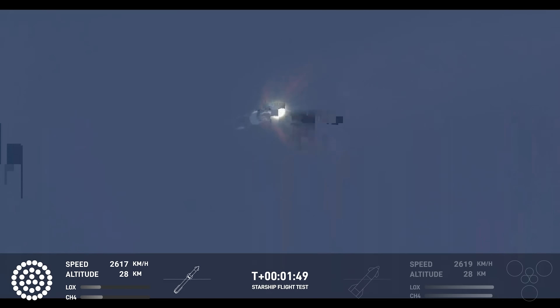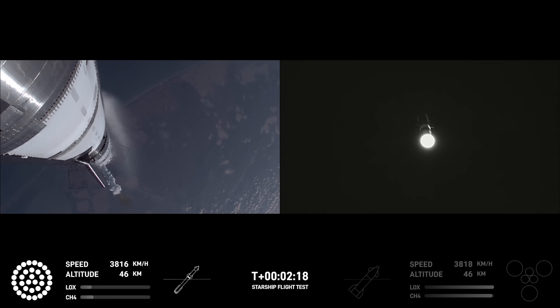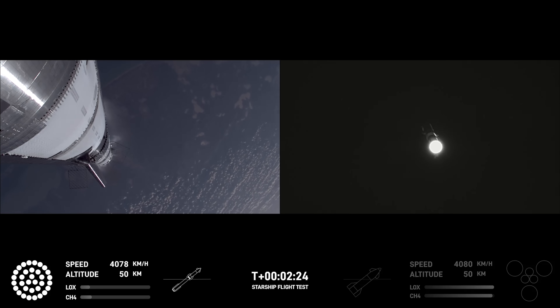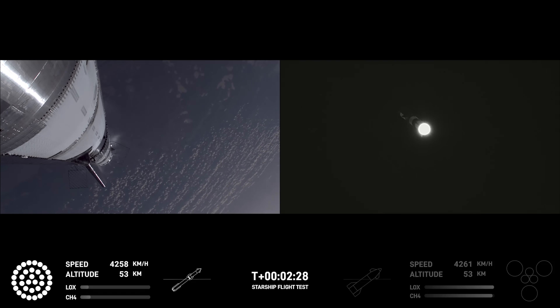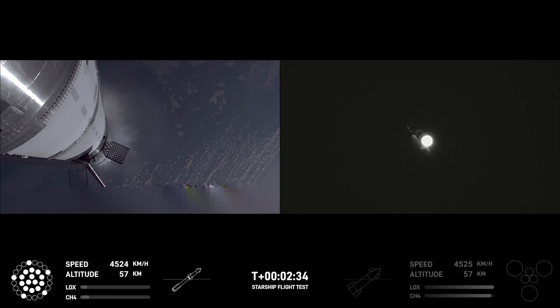We'll see all but those three center engines shut down on booster. We're hearing the initial call that we are go for booster catch back here at the launch tower. Coming up now on hot staging — the ship's engines will ignite while still attached to the super heavy booster, and the super heavy booster will still be under power itself. The clamps holding the two stages together are going to release.